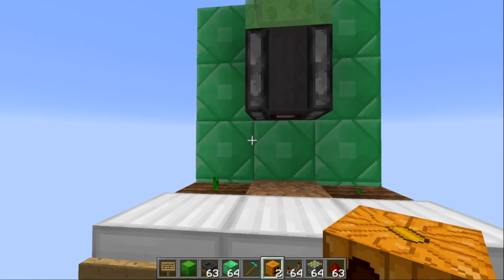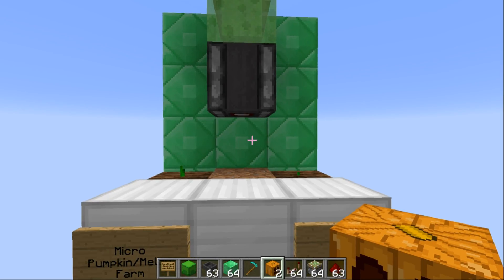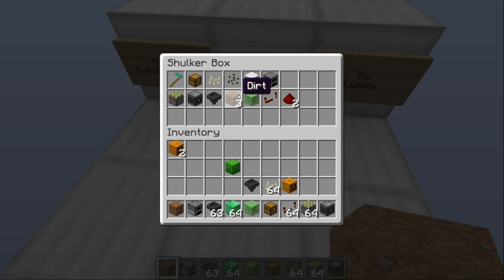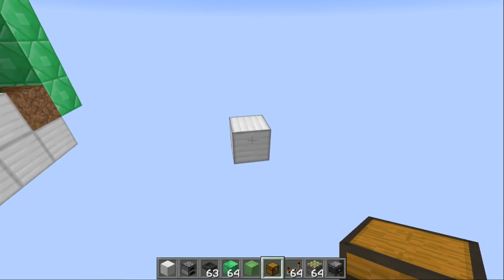These emerald blocks are just for decoration — you don't need any of that. It's very small, easy to use and quick to build. All the resources you will need can be found in this shulker box. The compulsory items are: a sticky piston, a slime block, an observer block, a hopper, some dirt, redstone, and a repeater. You'll also need some seeds, building blocks, a furnace or some immovable object, a chest or shulker box, and a hoe to till the soil.